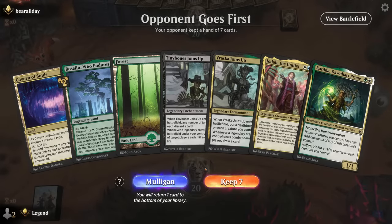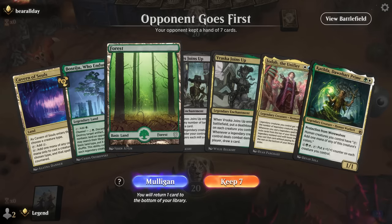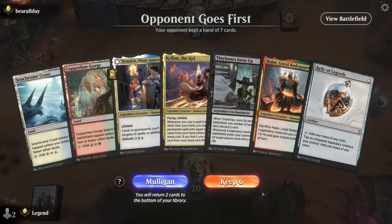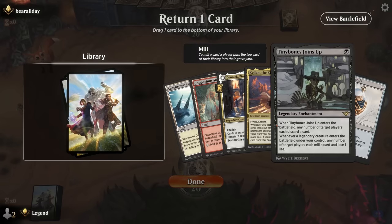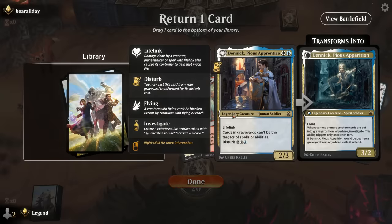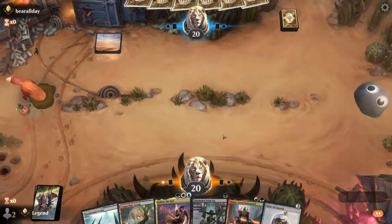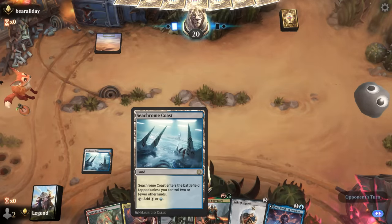Game 4: we're on the draw with a hand where two spells we can't currently cast — no black mana for Tiny Bones and Vraska. We have Katilda but two awkward green sources with Botsage and Forest making it harder to cast Jodah. We mulligan. The second hand is a little better. We get rid of one of the two-drops since we can still cast Tiny Bones pretty easily via Relic. We can't play any two-drops with our dual lands yet, so we need to draw another land. We pick up a Rona we can actually cast.